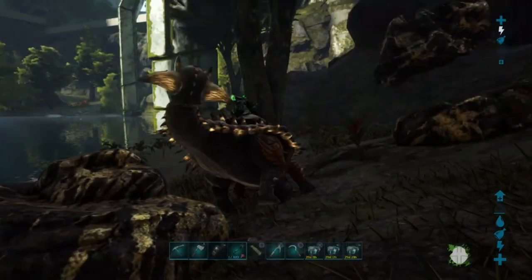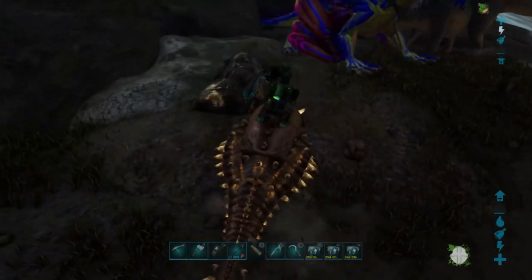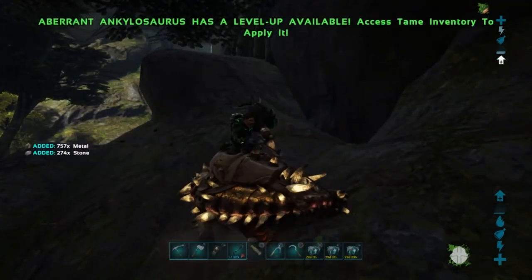Ankylosaurs are the best metal gatherers in the game — as you can see, that one gave me 512 metal. Paired with an Argent, you can do basically anything and get as much metal as you want.